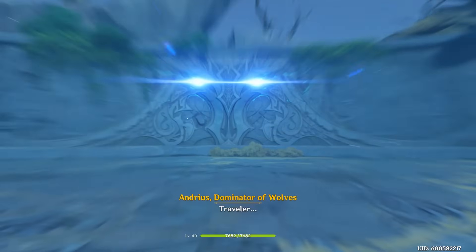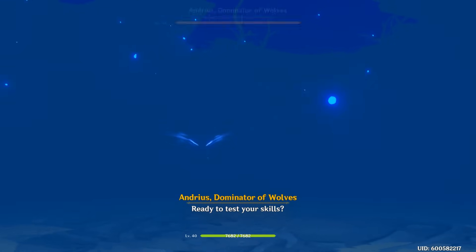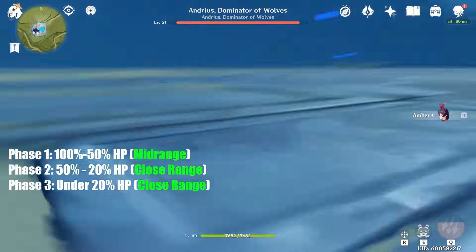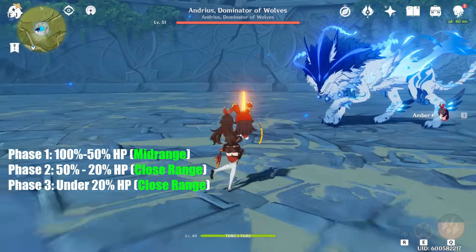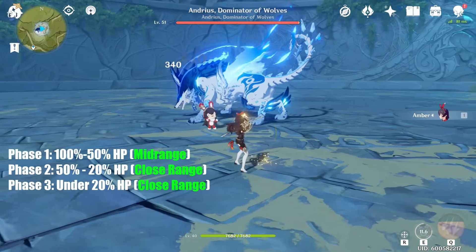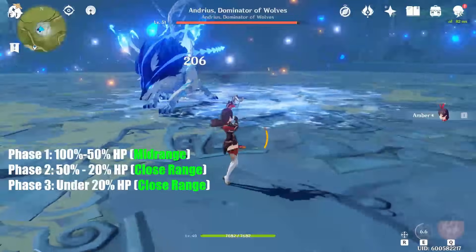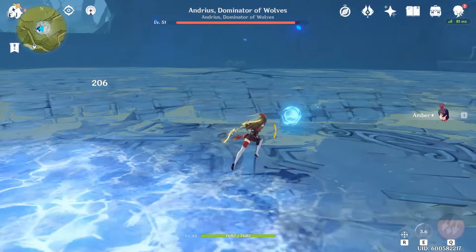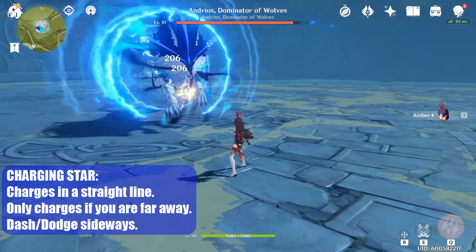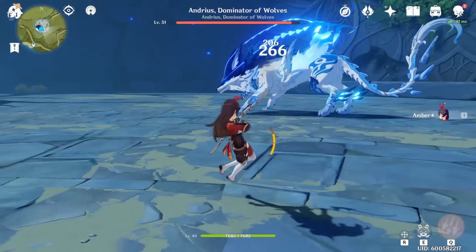The first part will show a solo kill with an underleveled Amber. Then I'll go over the attacks that I initially did not show. Lastly, I will show how to cheese Phase 1 of this boss, even though the cheese tactic makes it longer to kill the boss. I'll split this fight into 3 phases. Phase 1 will be his unchanged form while above 50% health. Phase 2 will be after he transforms and merges with the Anemo element. And Phase 3 is when he's under 20% HP and summons little wolves that attack you every 3 seconds.